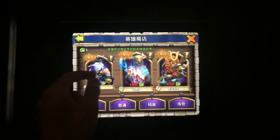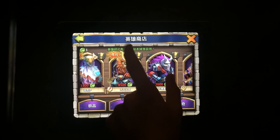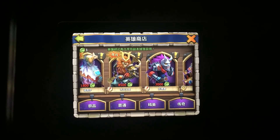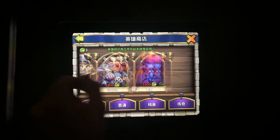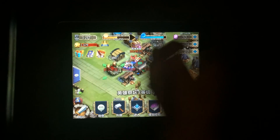Then we got this hero right here which is the Monkey King. I'm not really sure, but he costs 8,500 shards and he's supposed to be amazing. So I guess I'm going to be saving up for him, and maybe a druid.